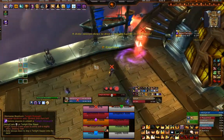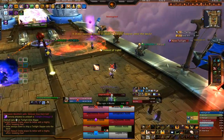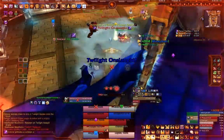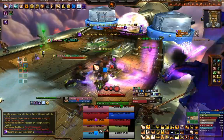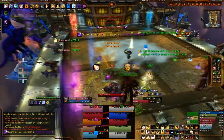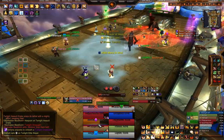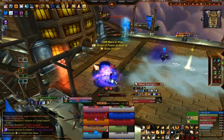For tanks: the first set of Twilight Elites will drop and need to be picked up ASAP, tanked near each other for AoE damage — be careful not to hit others or each other with the elites' cleaves. For healers: soak as many Twilight Barrages as possible, get into Twilight Onslaughts using cooldowns if needed, while keeping the raid alive. For melee DPS: prioritize Sappers, then Twilight Elites, while getting into Twilight Onslaughts and soaking Barrages where possible.